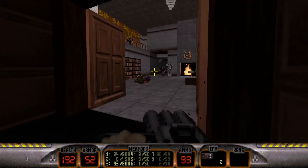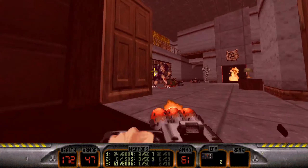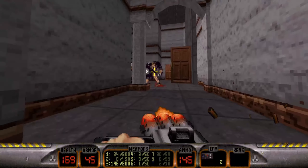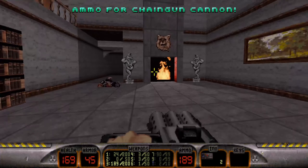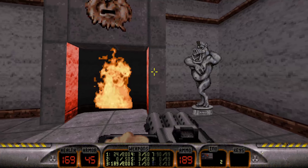Uh-oh. Good thing I've got this. And I can still crouch — try to reduce the damage taken. They can't seem to aim very well when you crouch suddenly, because they like to aim at chest or head level or something like that. Also, that is weird. What in the world are they doing?